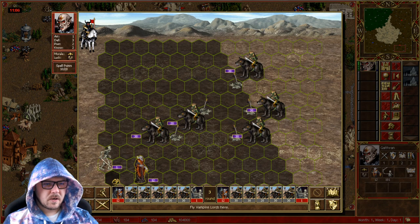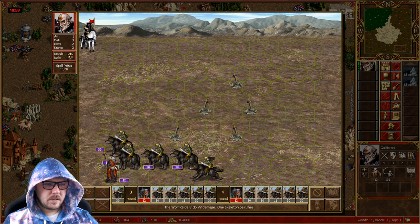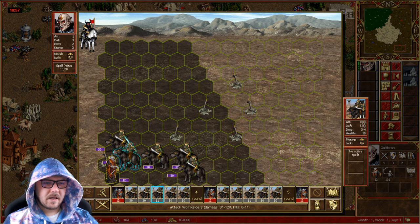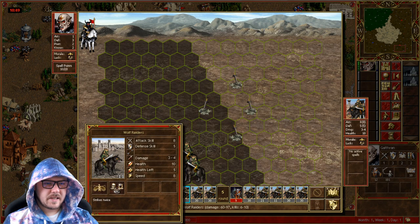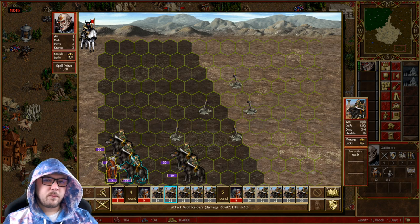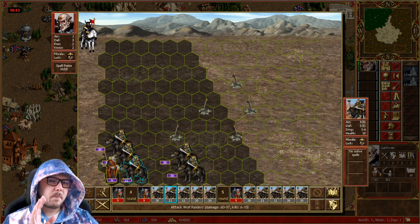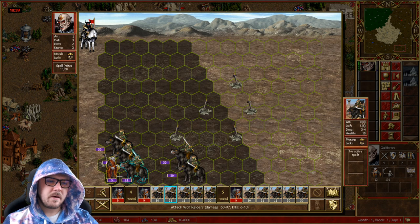On the first turn we move down and hit this stack. On the second turn, we're just going to move the Vampire Lords to this corner. See, we only got hit by 1 stack there. Now we're going to wait. We got hit by the 30 stack and then a weaker stack — this is kind of what we want. If we do need to take a hit from a strong stack, we want the other stacks that hit us to be weak.